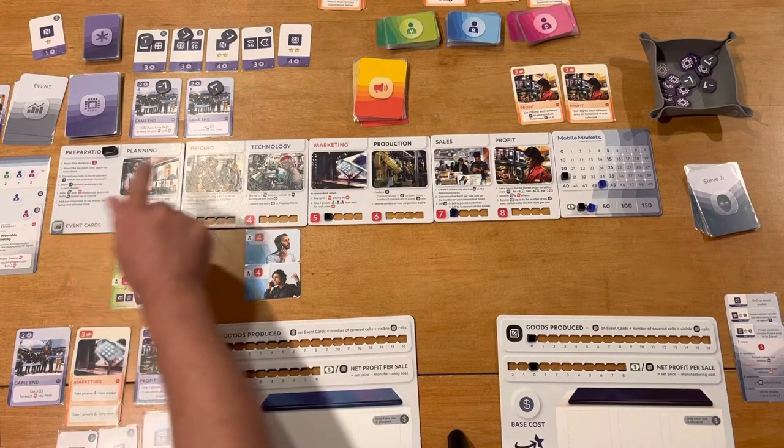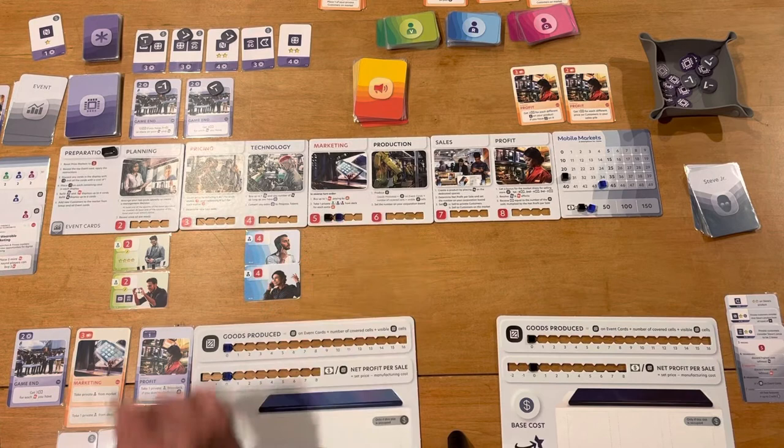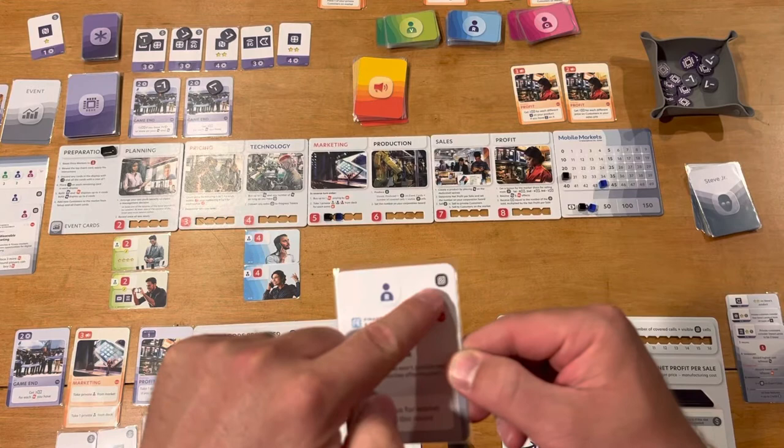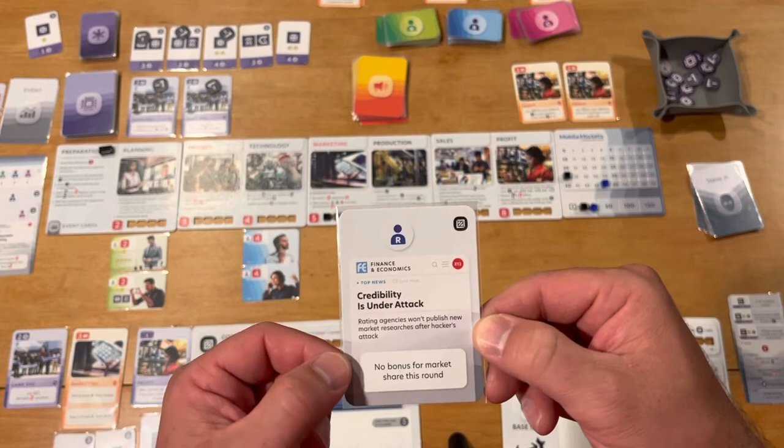The first thing we do is reset the price track to five. This also sets turn order — whoever chooses the cheaper price goes first in every phase except marketing. Then we reveal the top event card, which tells us a couple of things: how much base production increases, and which customers are coming to the market, plus any special conditions for this round.